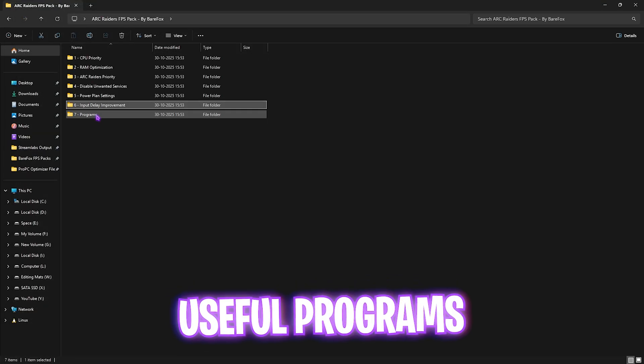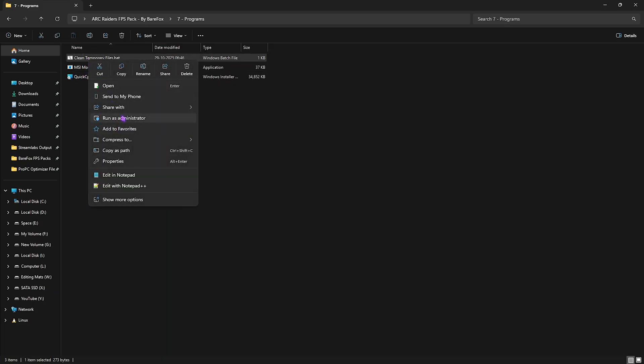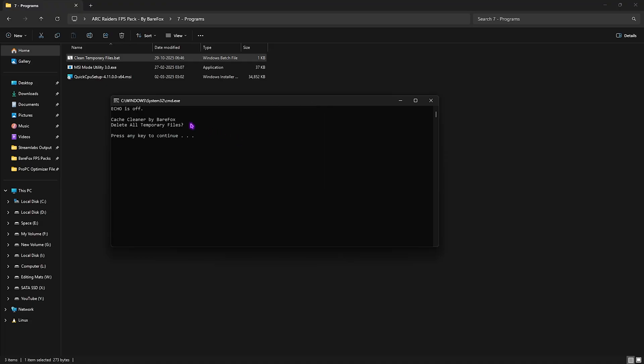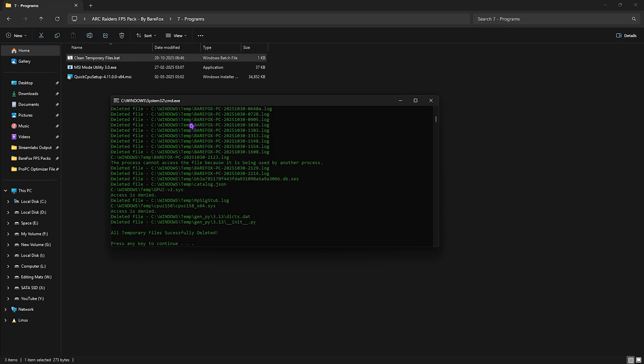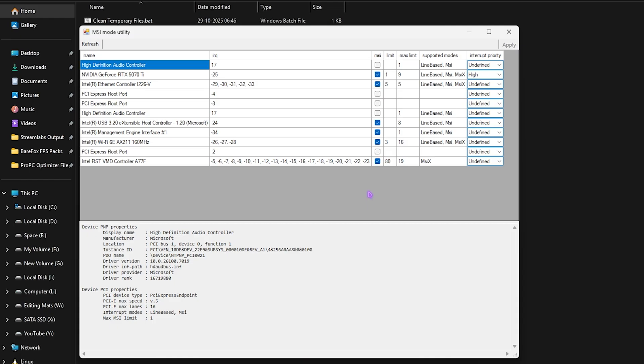The final folder is Programs. First is Clean Temporary Files — right-click and run as administrator, press Enter when prompted, and it will delete all temporary files. Do this every now and then. Next is MSI Mode Utility 3.0 — right-click and run as administrator. Find your GPU in the list, click the MSI button next to it, set interrupt priority to High, click Apply, and close.